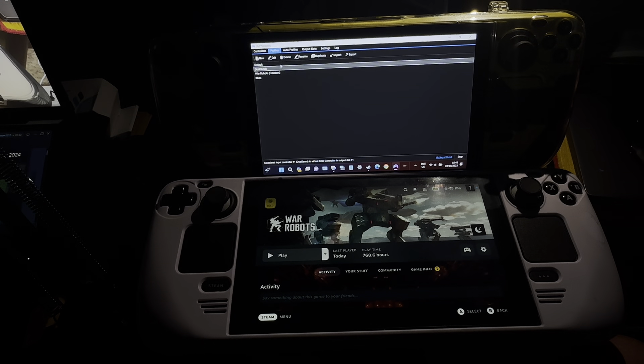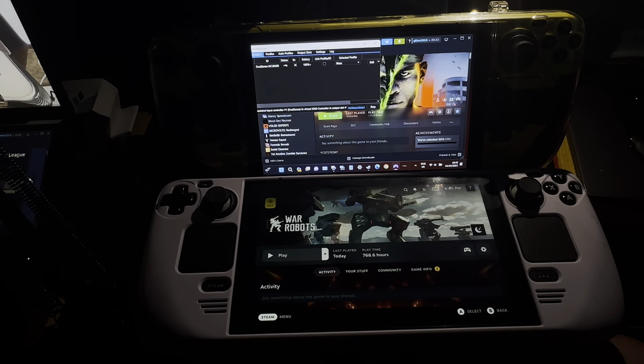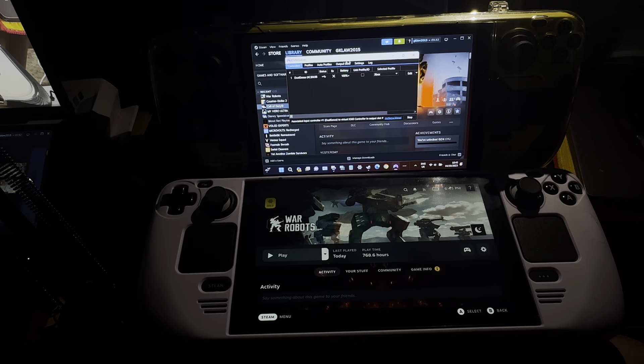If I were to edit the Xbox emulator, this is what you get — it is a DualShock controller. I didn't map anything on this; I don't need to map on it. I'm just saying what I use. This is DS for Windows. Here it says DualSense. The status is USB, 100%. It says Xbox is the profile I'm using, and it is called DS for Windows.